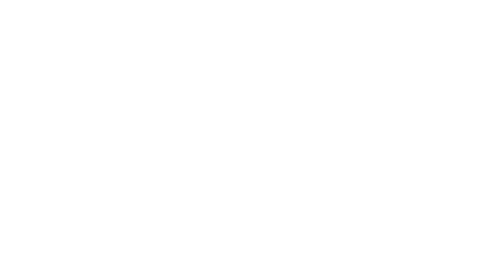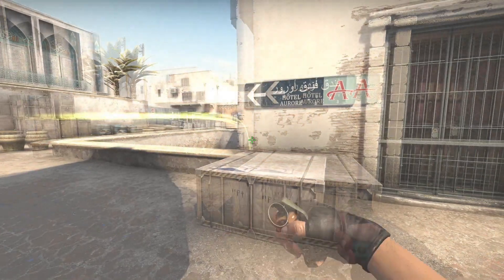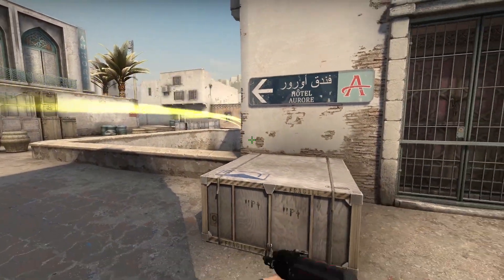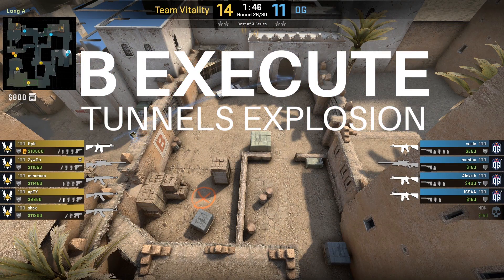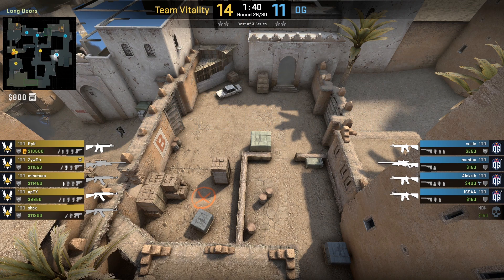In terms of flashes, just throw them down towards the ramp area - they won't catch your entry fraggers and there are some really great flashes to push back any CT players. The next thing we're going to look at is a B execute on the T-side of Dust 2 - we're going to call this a B tunnels explosion.